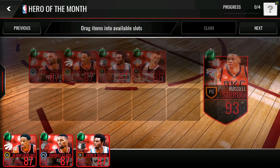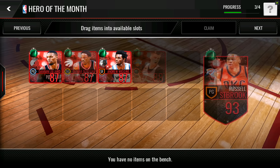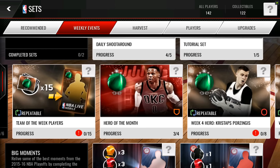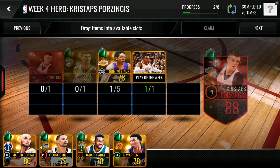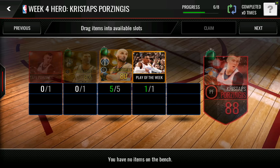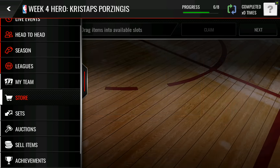Taking a look at this card, he is a 93 overall. Unfortunately, there are no Porzingis's — Porzingis is the player of the week that I need to put him together. There aren't any Porzingis's up on the auction house yet, which means it is time for us to go rip through some packs so we can try to pull a Brook Lopez and hopefully that elite collectible that we need.